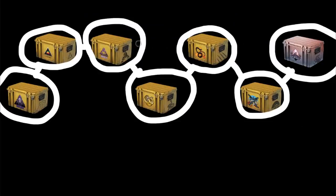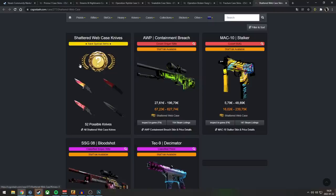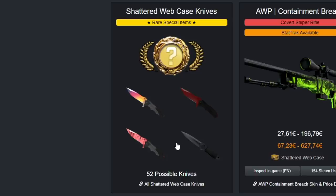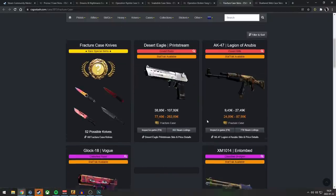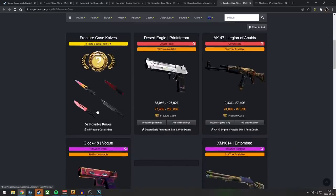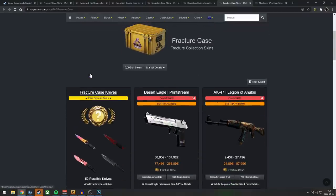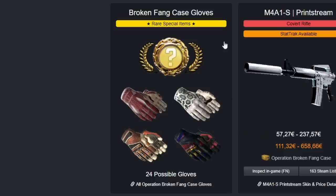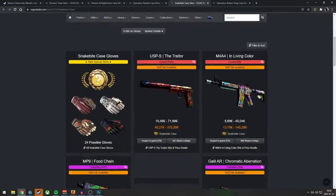The Dreams and Nightmares Case is going to end up like those Post-Operation Cases. Operation Shattered Web introduced new knives — the Skeleton, Nomad Survival, etc. When the operation ended, those cases stopped dropping, so they needed another case to carry the same knives so they don't go extinct. That's why Fracture Case has the same knives. Same logic for Broken Fang — they introduced new gloves, and then the Snakebite Case carried those same gloves so they'd stay in the drop pool.